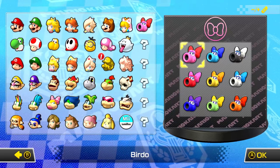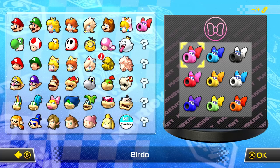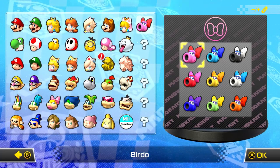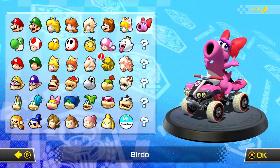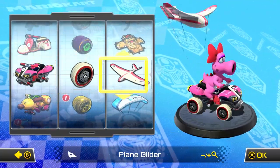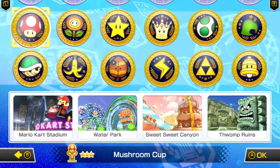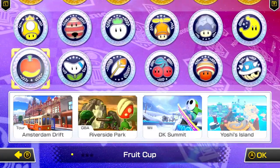You can see there are actually color variants of Birdo, just like there were with Yoshi and Shy Guy — nine in total. I'll be keeping with the basic pink Birdo. We have the Standard ATV, Retro Off-Road, and the Plane Glider as our cart setup. We'll be doing the first cup of this wave, the Fruit Cup.